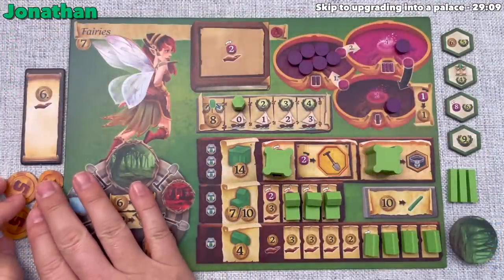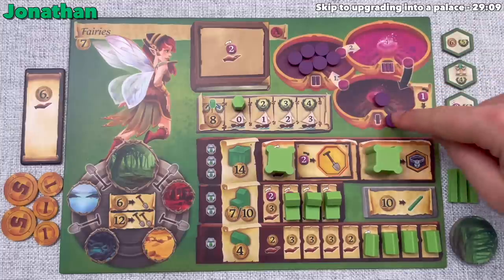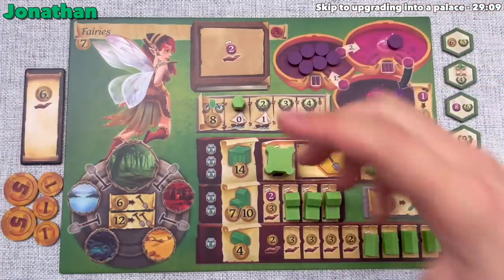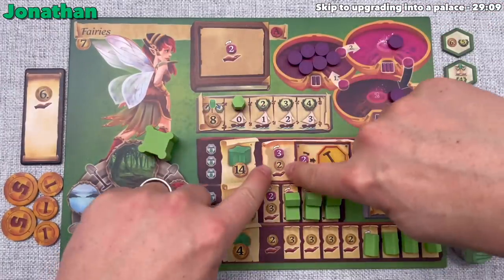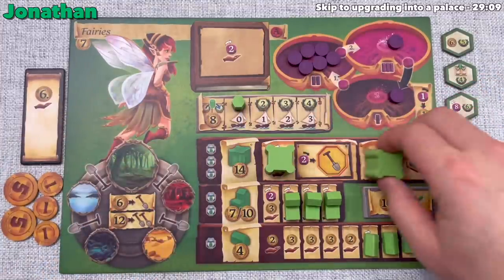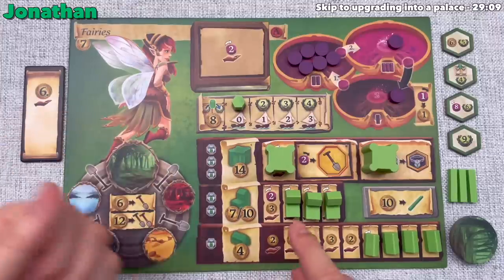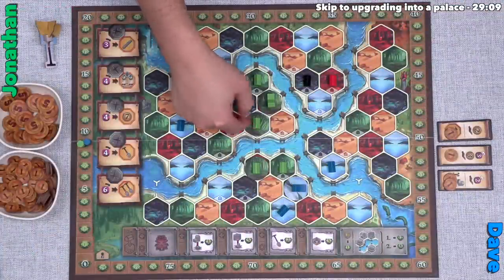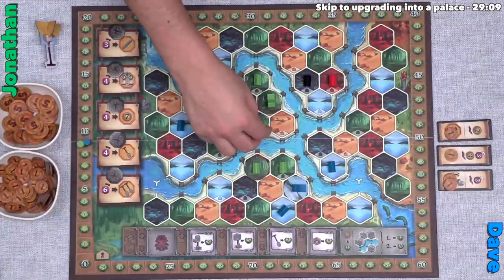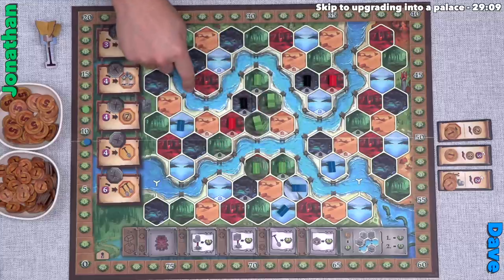I have thirteen money and one power. I consider building a palace — which costs fourteen money — but could spend my one power to gain a money and afford it. Instead, I chase the round incentive further, spending seven more money to upgrade another trading post at a discount. I score three more points for a second trading post this round, putting me at fifteen points. Dave notes I could build next to his buildings for the discount, but then he'd be getting power charges.